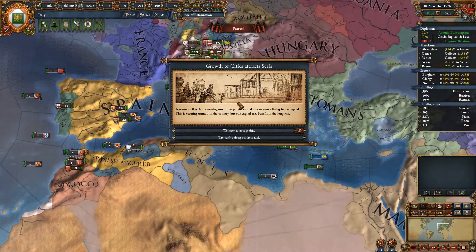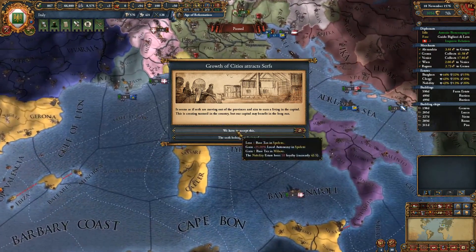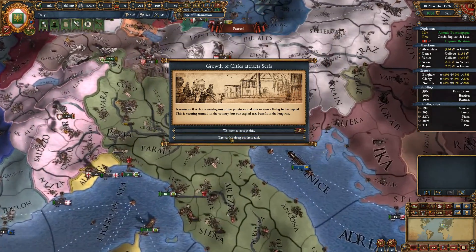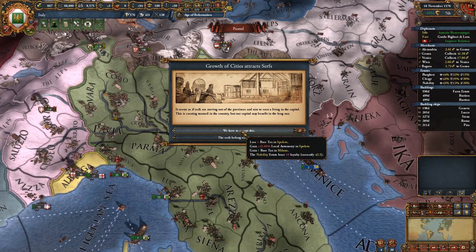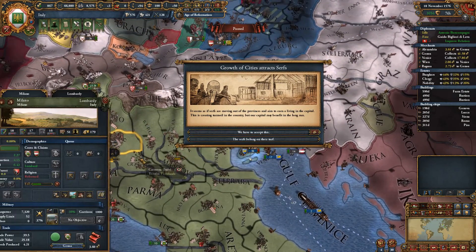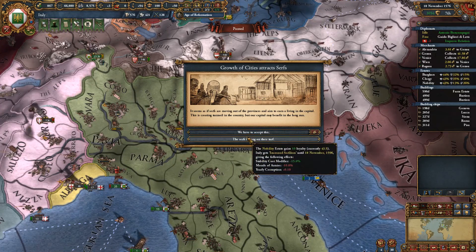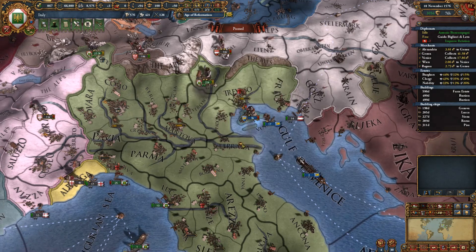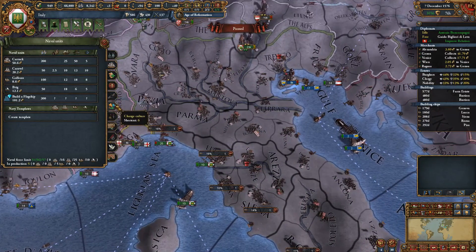There's a 'Growth of Cities Attracts Serfs' event. We'll lose one base tax and gain one base tax in Milan — that's well worth it since developing here costs 179 admin power versus much less in the other province. We'll say 'serfs belong on their turf.' Nobles won't be happy but I don't care — they're not happy about anything. We still have a lot of army cap. We could get another army but why pay for them? We don't really need them. We currently have the fifth largest army, only slightly smaller than France's.